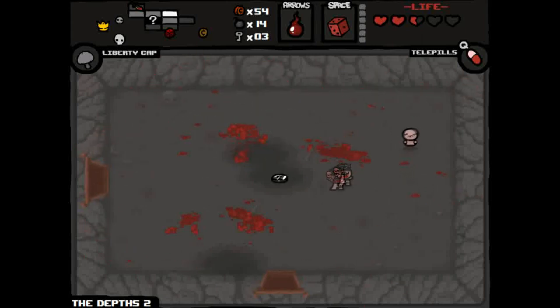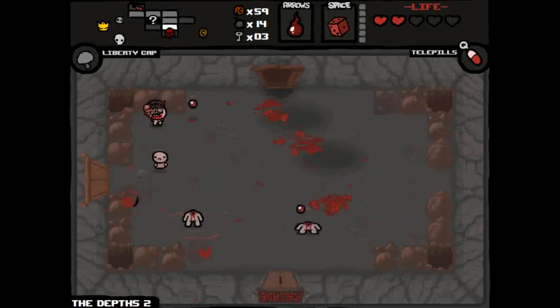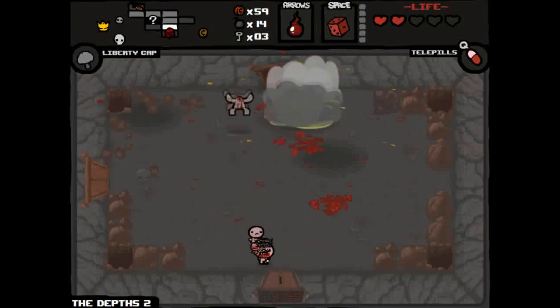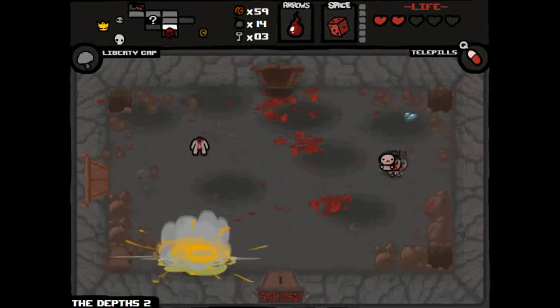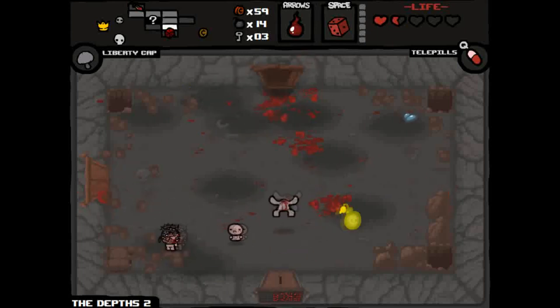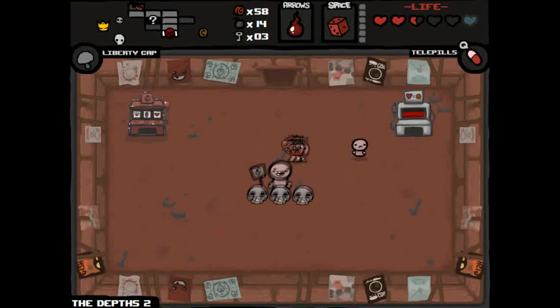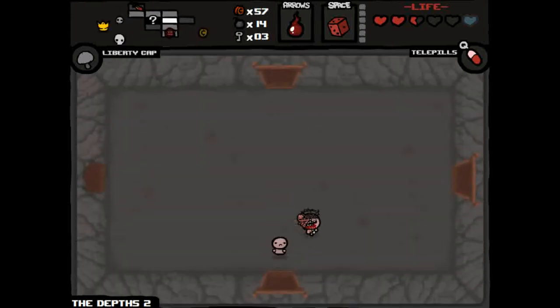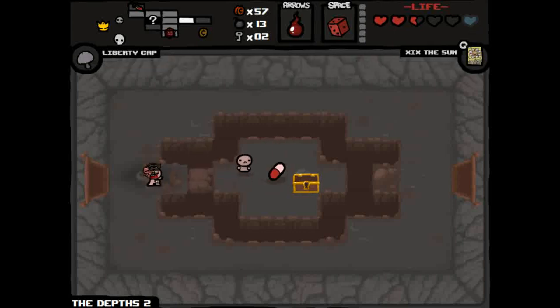There are also alternate bosses to other bosses — if I see one I'll show it. These Leapers are an alternate version of the hopper enemies from earlier. They do that leaping maneuver and shoot stuff, which is really annoying. With large numbers they can be extremely hard to dodge and also hard to hit with explosives. Got a spirit heart. Also in here there are free hearts. I can't kill that fly so I'll just have to leave — going back in the fly would be gone. That's another glitch you can utilize to farm bosses.